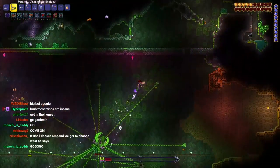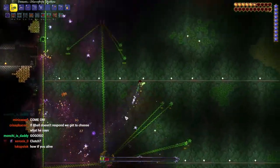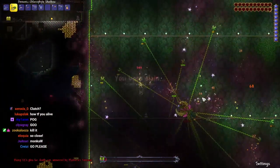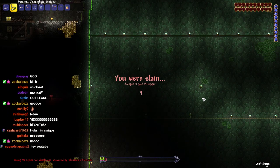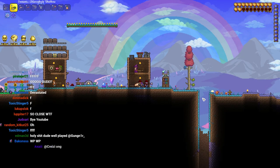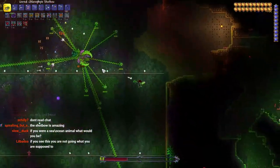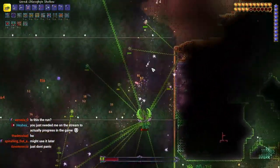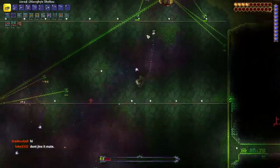But when the second phase happens, that's when things really start to go downhill. I accidentally dashed into Plantera's face multiple times - I didn't mean to dash there, I had the fight under control but that completely ruined it. It was rough, it was very rough, especially at the time. But after this I realized I can do this - I just have to play a little more careful. We'll give it another go on another date.